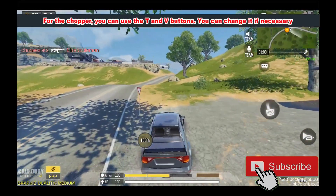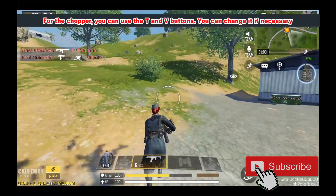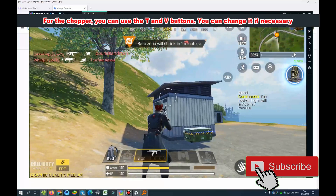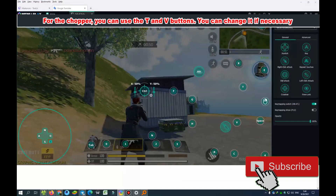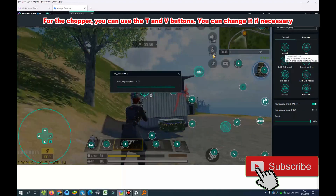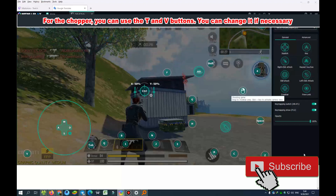I want to show you how you can import my config for this simulator. You must select this button and use import mapping config file. Select and use your config, then open it. You must also use your battery settings and save.